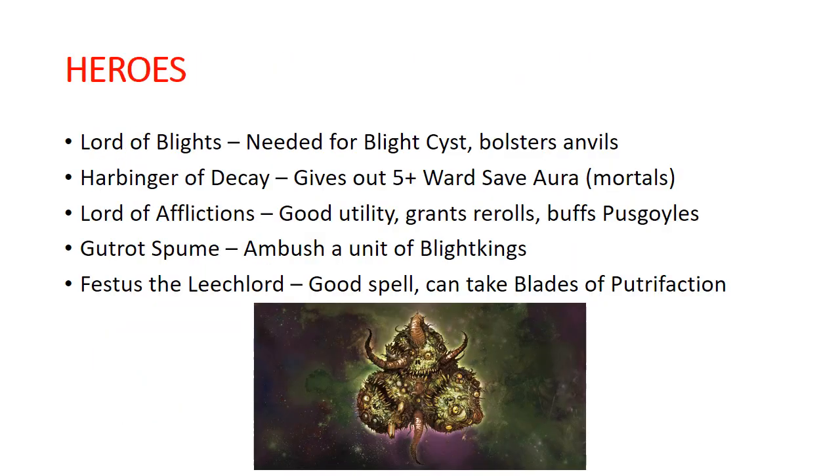For heroes, here's a quick list of things that are really good to have around. Lord of Blights — you need him for the Blightsist Battalion, and his command ability also makes your anvil units even more tanky. He makes enemy units minus one to hit in melee, and minus two to hit in shooting if there are 20 or more models in the unit.